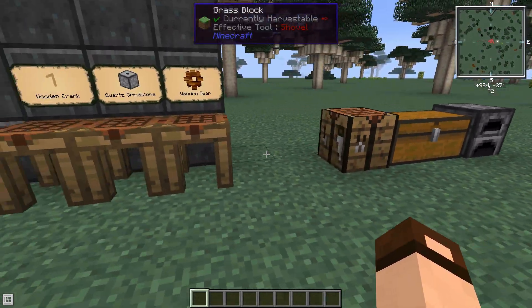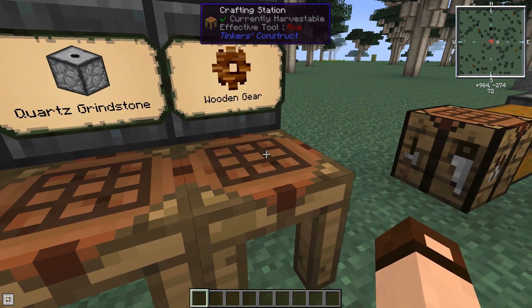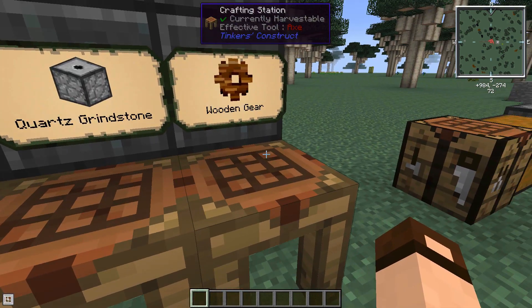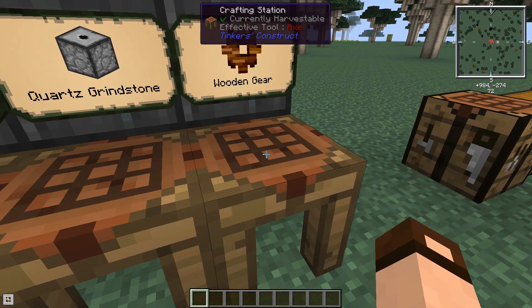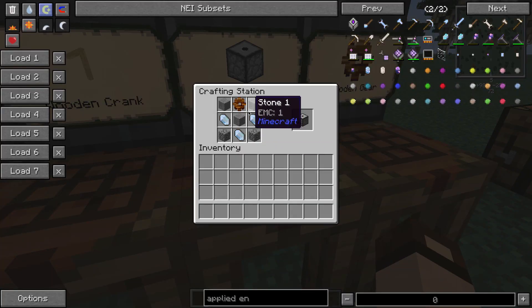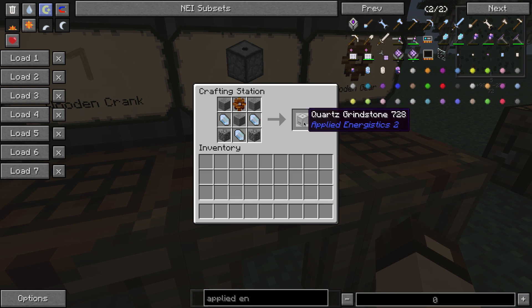Once you have those materials, you can get started making stuff. A good way to start, even before you get into the machines of the mod and before you have many resources, is to make some ore doubling mechanic. There's a very easy ore doubling mechanic at the beginning where all you need is sticks, stones, and three Certus quartz — that gets you the quartz grindstone.